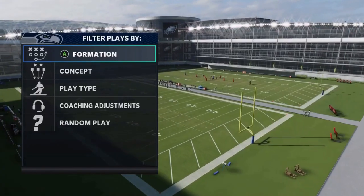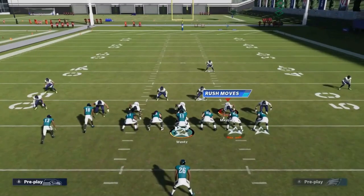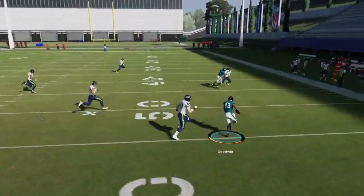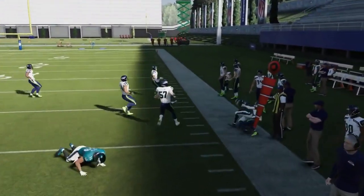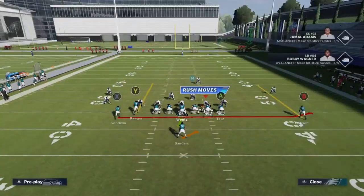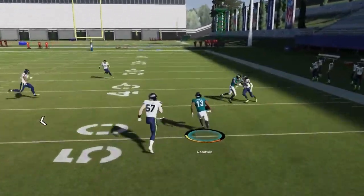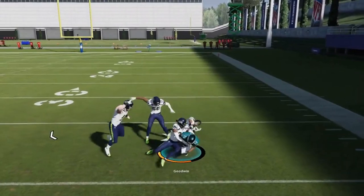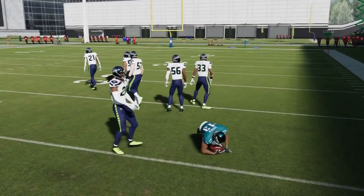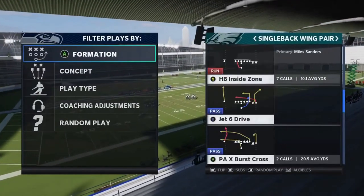Next up we got the Jet Sweep. It's a good play — you get it to a speed receiver. The blocking isn't the best but if that receiver holds up his block you're typically getting 10 yards or more. It's a pretty good run, definitely want to mix that in.